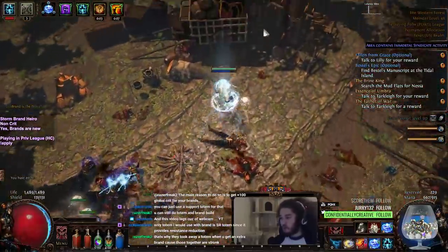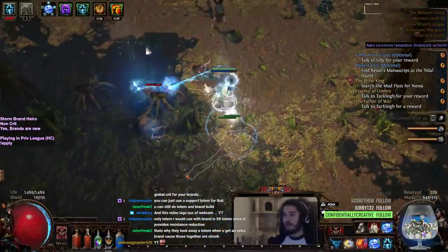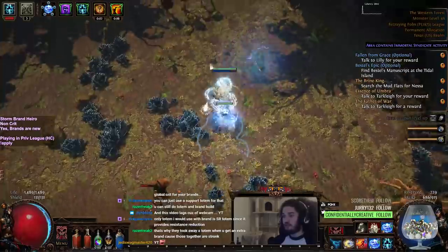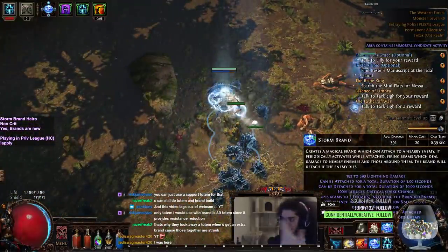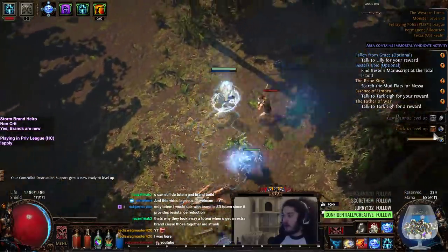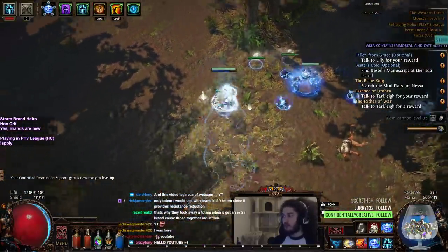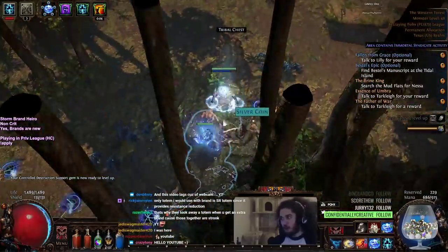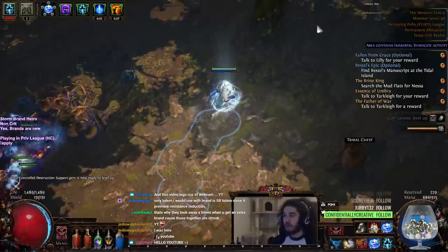Brands so far are super cool. Just to explain a little bit of how they work — you have three brands by default. If you look at it, it says it lasts a total of 10 seconds for example. Unlike mines and traps and things, they actually do not disappear off screen. So you see how they're all the way over there — if I were to go all the way over here and press W, they appear over here, which is awesome.